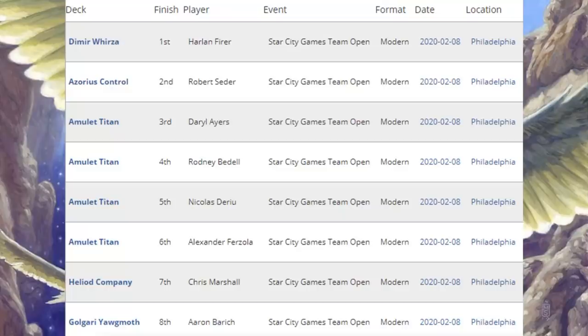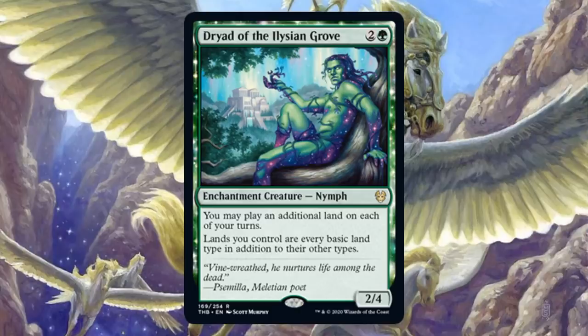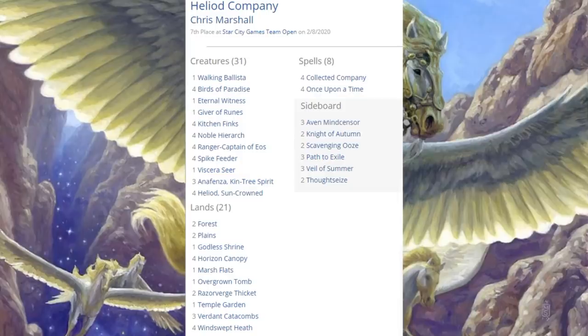Let's close out the Star City Games Team Open with the Modern portion. This is what the top eight teams are playing. First place: Dimir Urza. Second place: Azorius Control. Third, fourth, fifth, and sixth place: Amulet Titan. Seventh place: Heliod Company. Eighth place: Golgari Yawgmoth. Amulet Titan is still a very good deck — it was extremely powerful during the Oko era and remains so. Looking at deck lists using Theros Beyond Death cards: Amulet Titan in third place is running four copies of Dryad of the Ilysian Grove in the main — that's consistently a four-of across all these builds. For Heliod Company, the seventh-place team's deck is a Company deck with four copies of Heliod, Sun-Crowned. Remember, that card combos very well with Walking Ballista if you can get them both on the battlefield. Being a company deck, there are four copies of Collected Company as well, plus four copies of Heliod, Sun-Crowned in the main.